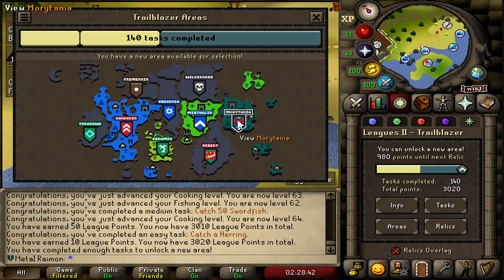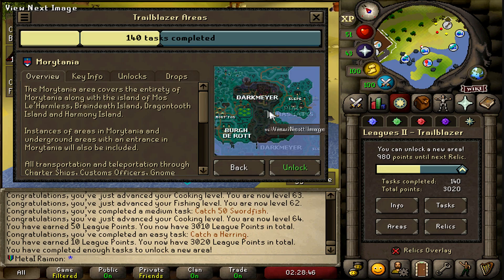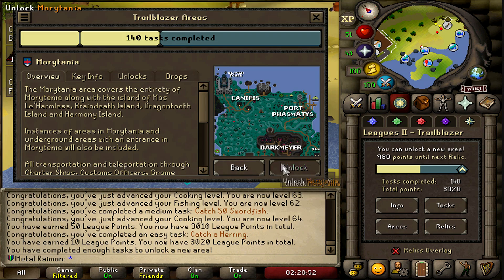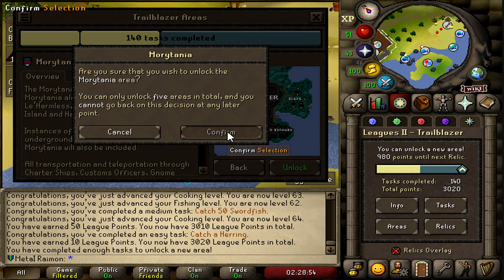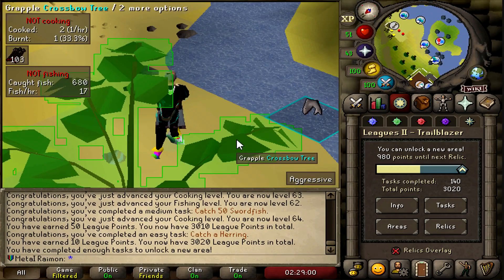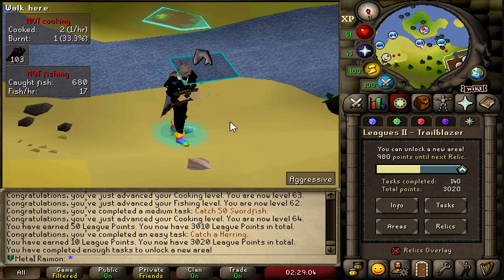Alright guys, in the last episode we managed to unlock the new area, the Mauritania area, which is absolutely amazing. It will help a ton with a wide variety of things, but more than anything today we are going to be grinding out that fourth relic, which is super overpowered and will allow us to pick our own slayer task, which is insanely useful specifically in the Mauritania area.